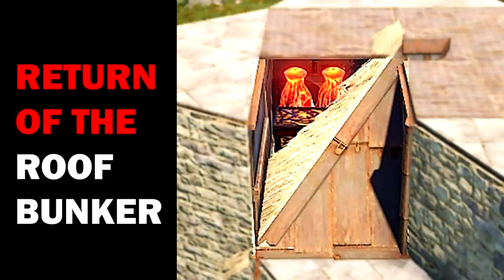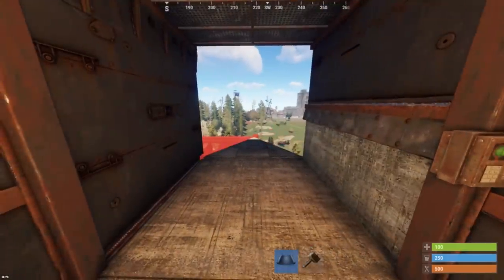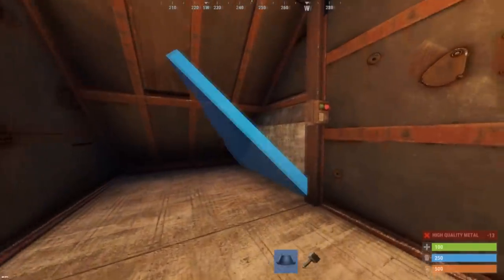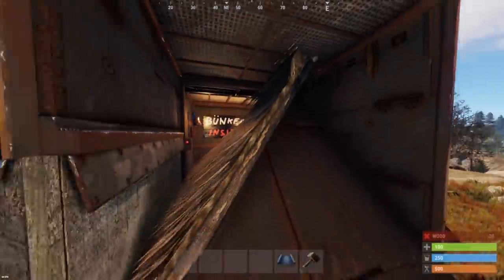The August 2020 update introduced new conditional models to roof pieces, which enable new types of roof bunkers. A first roof fully blocks the passage into the inside of the bunker. If you place another roof 90 degrees rotated, a gap opens, allowing you to pass through.